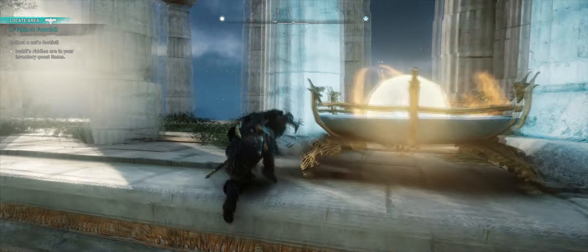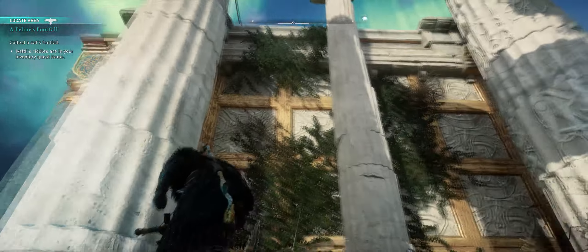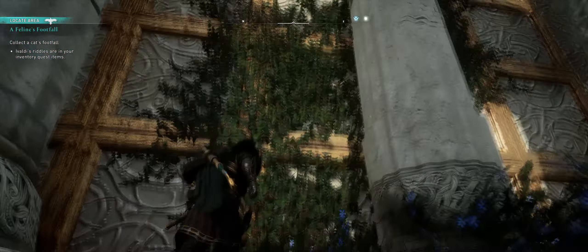What is going on guys, welcome back to Assassin's Creed Valhalla episode 45 with me CXC. In this episode we're going to be jumping in and continuing the story from where we left off. We're in Asgard doing a mission called A Feline's Footfall. We've got to collect a cat's footfall — I'm not exactly sure what that means but I think we're just looking for ornaments scattered around Asgard. Hopefully you're enjoying this series so far — new episode on Assassin's Creed every six days, new video on the channel every other day, make sure to subscribe to stay updated.